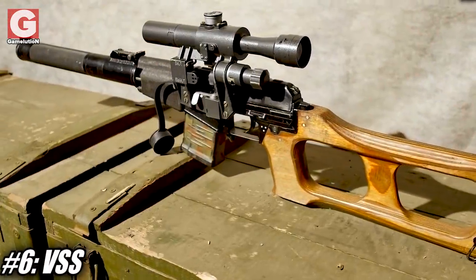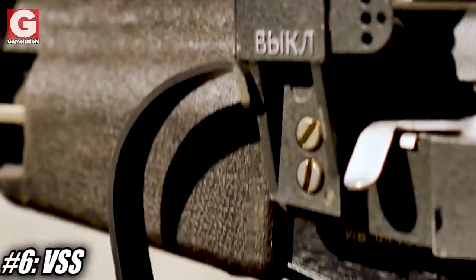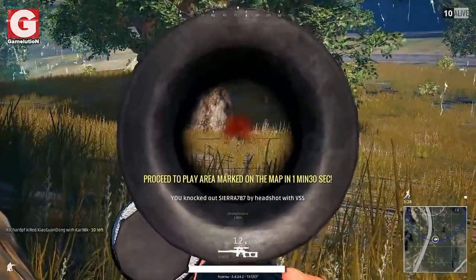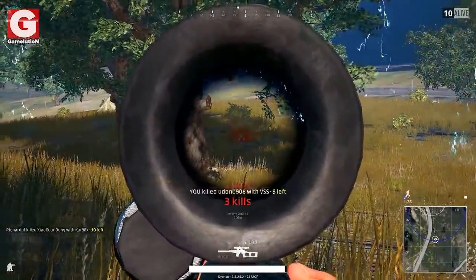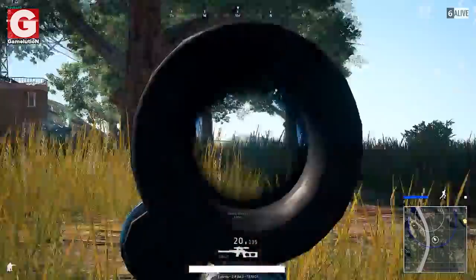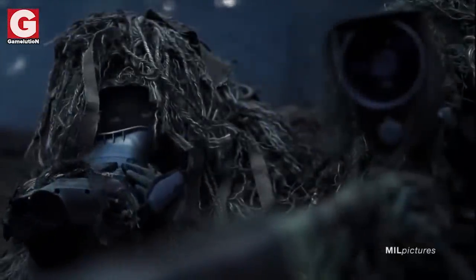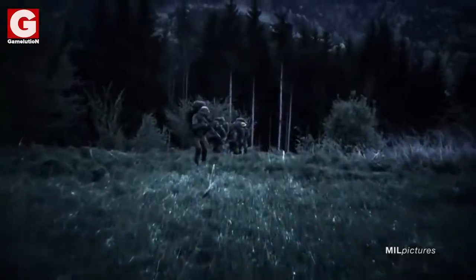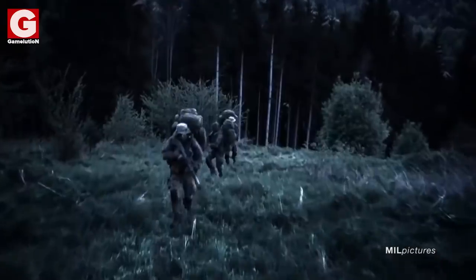Number 6 – The VSS. This suppressed sniper rifle was issued specifically to the Russian special forces for undercover operations back in the 80s. This weapon isn't really popular in the game because it deals very low damage compared to other sniper rifles. Nonetheless, the VSS is actually very common in real life and is used as the main rifle by many special forces around the globe.